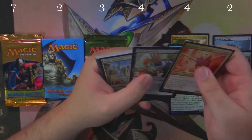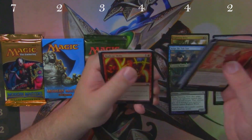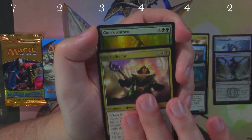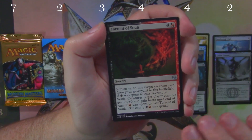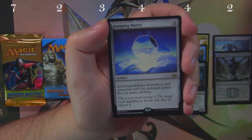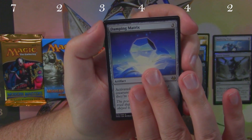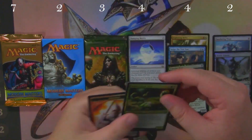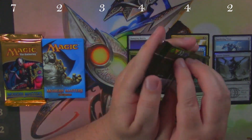Modern Masters 2017 could definitely pull out some big wins here — there are a lot of cards in this set that are well over the price of what we've opened so far. Let's see what we find. We've got Sin Collector, Gaea's Anthem, Torrent of Souls, and a Damping Matrix. Well, that's not one of them. Boil, Bronzebeak Moa. Modern Masters 2017, you didn't quite get there.